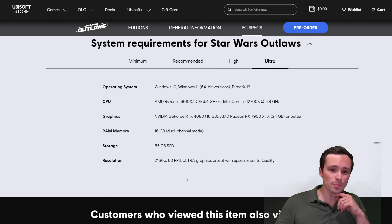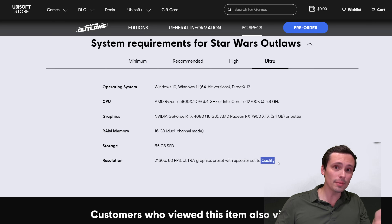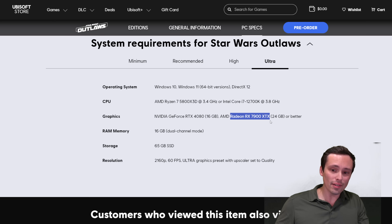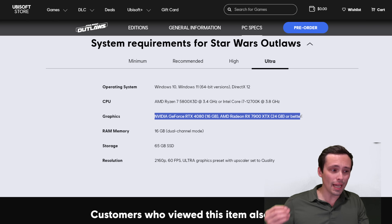Moving up to the highest-end specs: if you want to play at 4K resolution — though rendering internally at 1440p due to quality-level upscaling — they're still targeting 60 FPS, but now at the ultra graphics preset. So it's not just a resolution bump from 1440p to 4K; they're also moving up from high to ultra settings. They're asking for an RTX 4080 or an RX 7900 XTX, and these generally perform similarly outside of heavy ray-tracing scenarios, so that pairing seems reasonable.